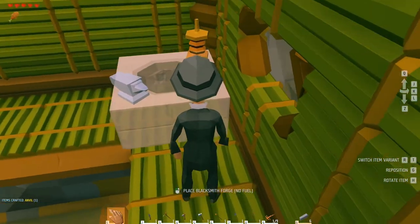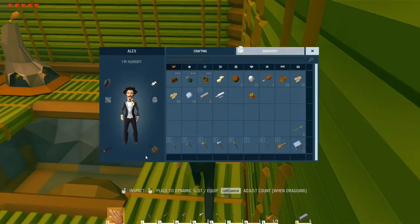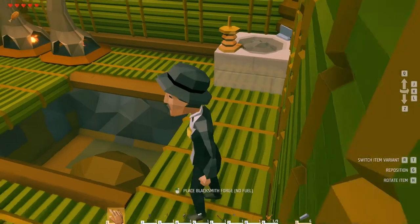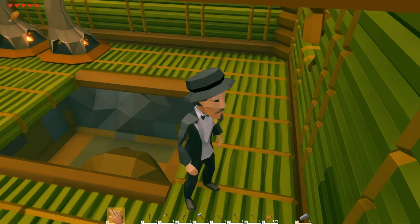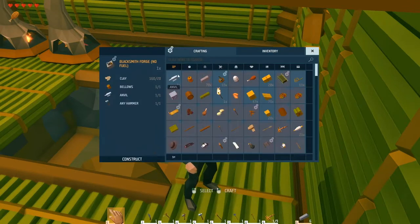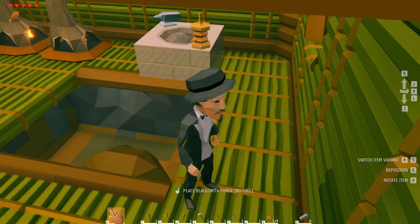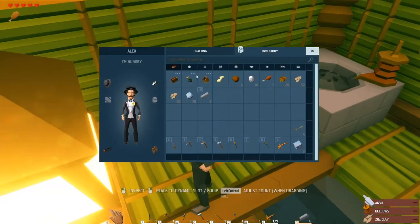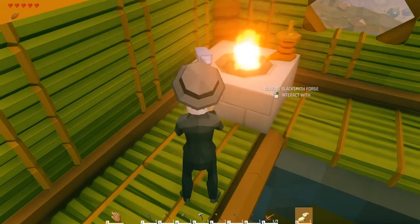Let's put this over here. Whoa, what happened? What the heck — why can't I rotate it? You know, do the angles thing. Guess we'll have to do it like this. I want it right there. Perfect. Now we get our coal, equip this, equip this, and there we go.